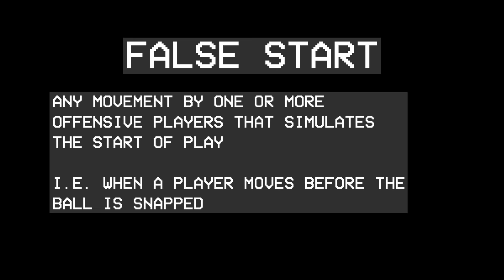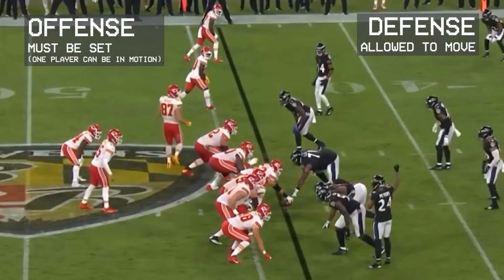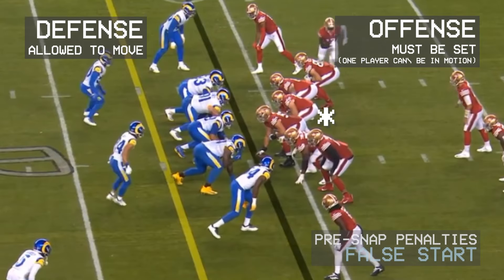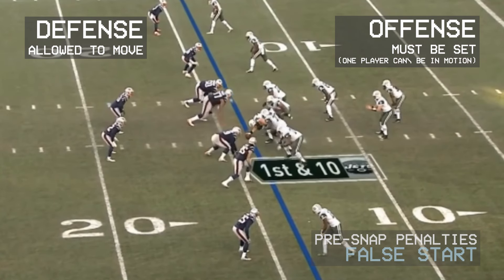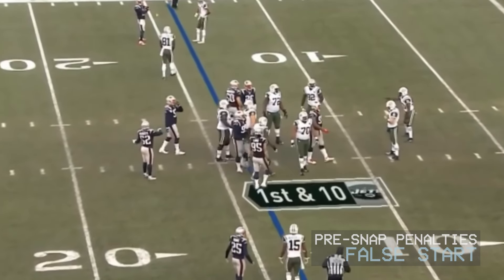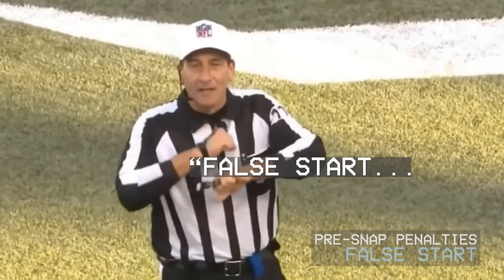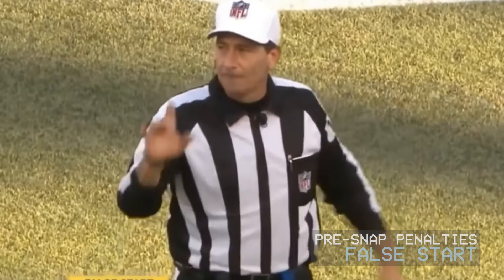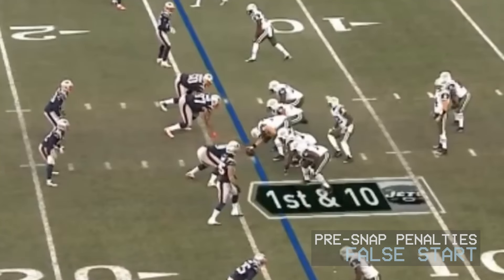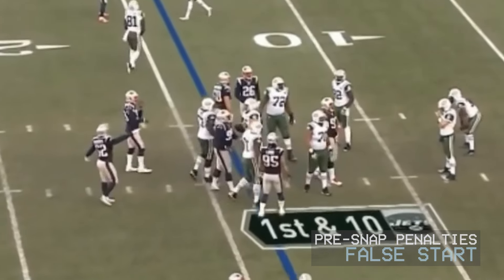False start. For the offense, the most common penalty called is the false start. This is when a player who is set for the play moves within that second before the ball is snapped. Referees will call a false start if an offensive player so much as flinches within that second, so this is a pretty common penalty. Usually there's only one offensive player flagged for a false start. However, very rarely we get what could be considered the holy grail of football penalties — false start, offense, everyone but the center. This usually happens when the quarterback signals for the ball to be snapped and everybody moves, but the center does not snap the ball, so they are all false starting.